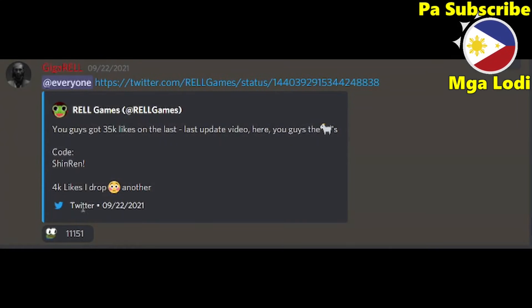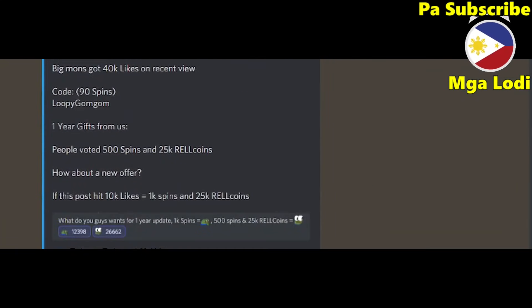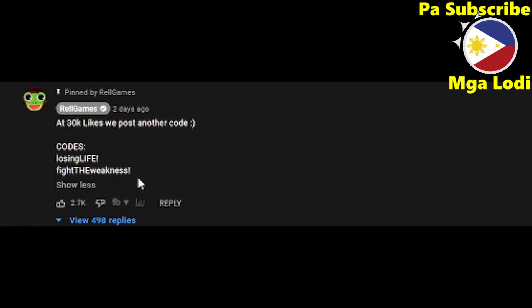The first code is 'chen ren' — use this before the update comes out. There's another one that gives 90 spins — go redeem it. The latest one posted today is 'loopy gum gum' — it also gives 90 spins. There are two more posted yesterday, and then two more: 'losing life' and 'fight the weakness' — these were posted two days ago. So use all these codes, they're still working.